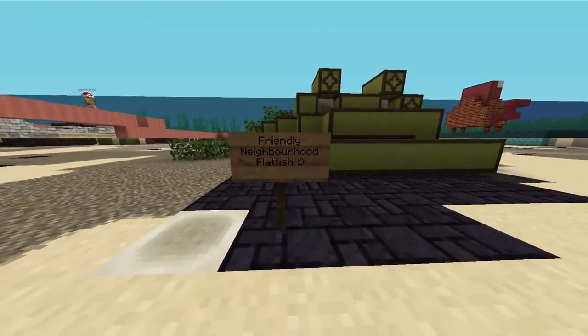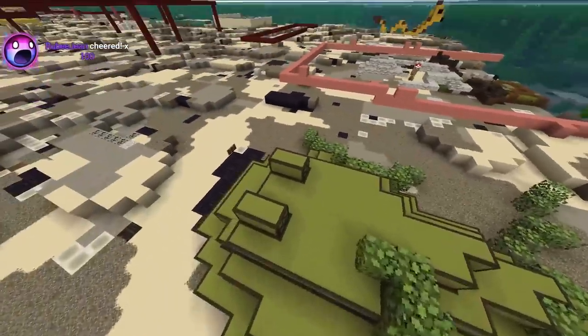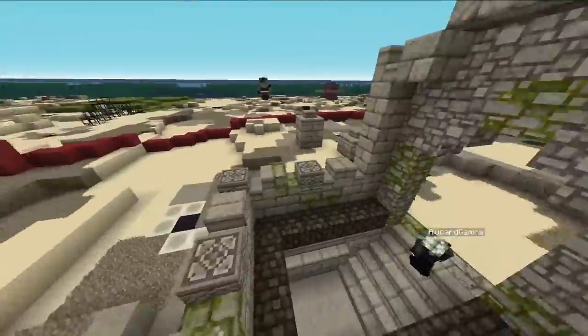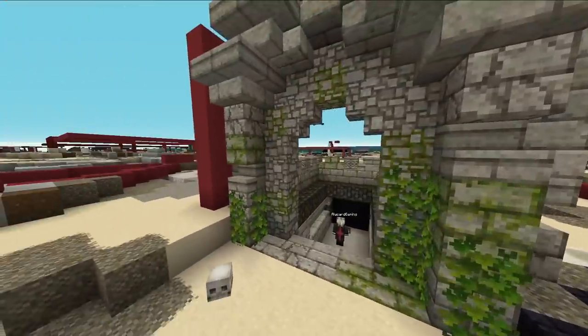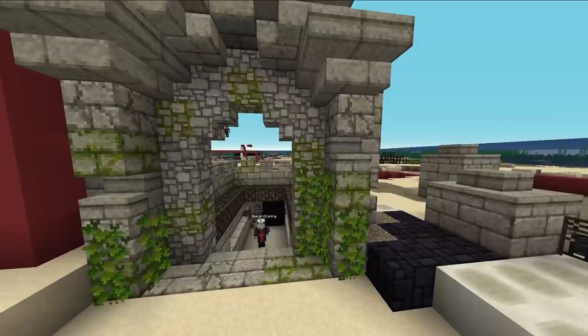Thank god, it's a flatfish. I thought it was like a deceased turtle. He's just hanging out, having a good time. Someone's got like the start of a ruined castle — that's actually really cool. Moss is actually a really good block to work with, I'd probably recommend it to a lot of people here. I think this area is actually gonna have a really cool aesthetic.